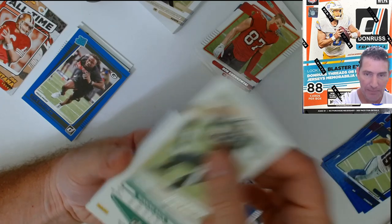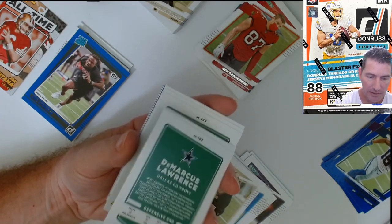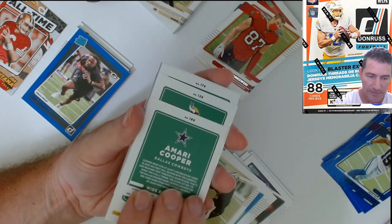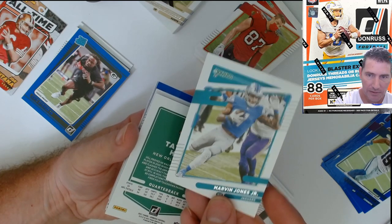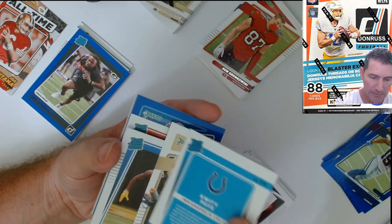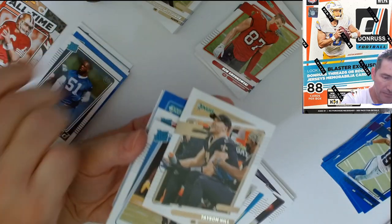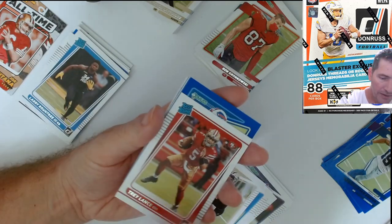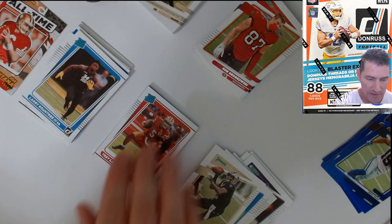Captain Crab — Aaron Rodgers. Lawrence, Russell — a lot of variations. Marvin Jones. Quintin Pay, Raider rookie. Larry Roundtree, Raider rookie. And there you go — a Trey Lance Raider rookie! First one I've seen of his for this Donruss.